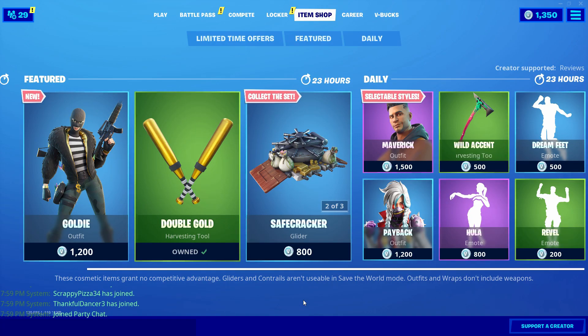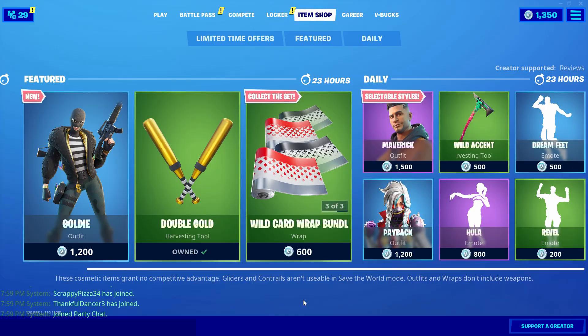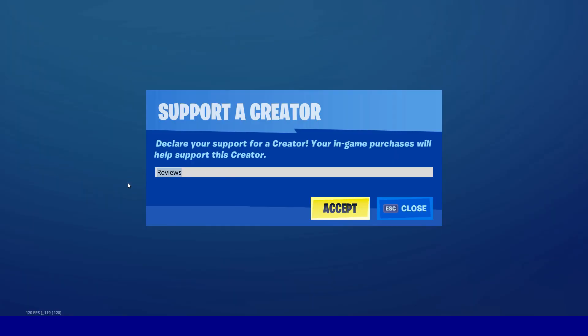If you're looking to pick up any of these items from the item shop, please be sure to use a support-a-creator code. Our creator code is 'reviews' as you can see here, and anybody who uses our code allows us to continue making high quality reviews for you guys, so we really do appreciate anybody that uses our code.